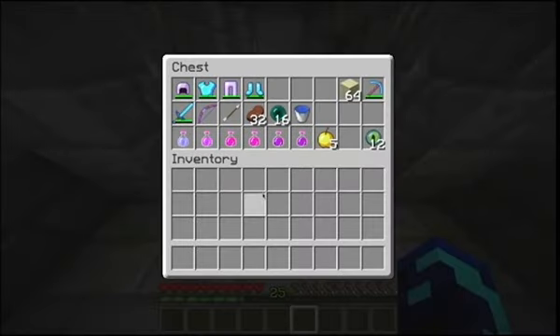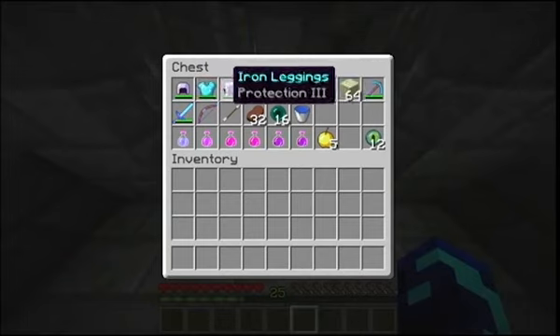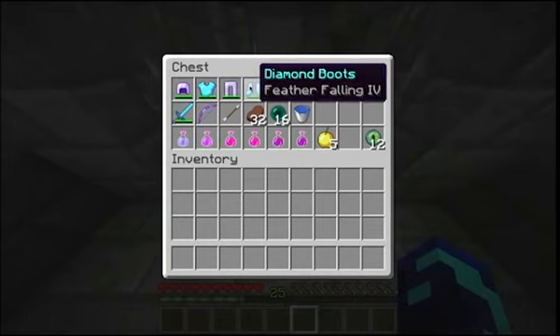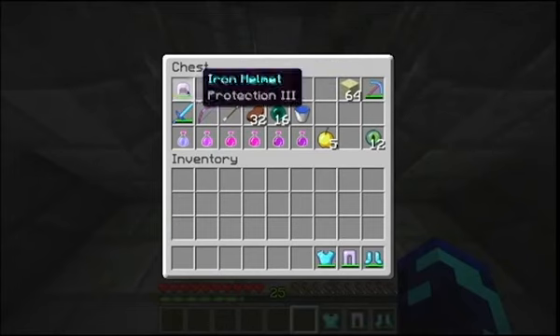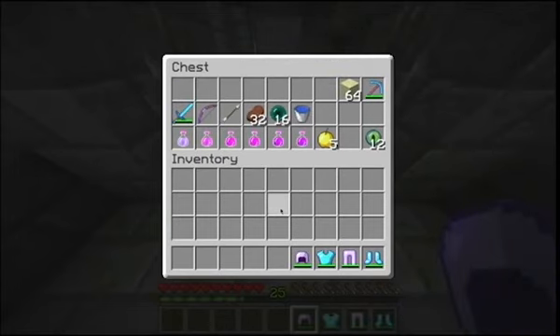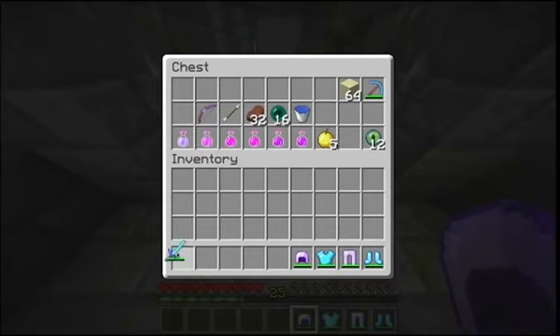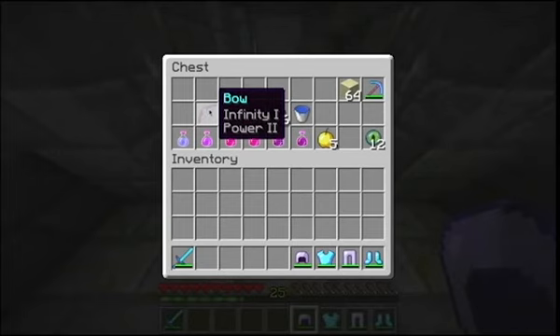So these are the things I'm going to be bringing. You'll notice I have some iron armor and some diamond armor — full Protection for all those pieces, and then Feather Falling 4 for these. That's because you tend to fall off the pillars sometimes while you're fighting the Ender Dragon. I'm also bringing a Fire Aspect 2 and Sharpness 2 sword, an Infinity 1 Power 2 bow, and then an arrow.